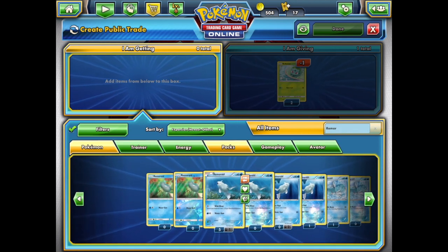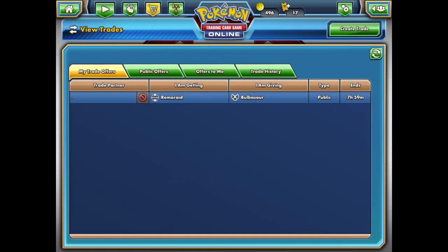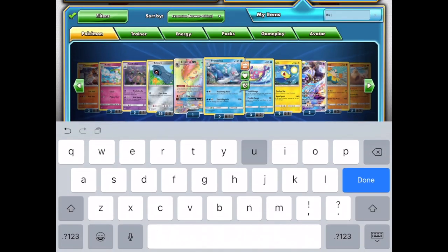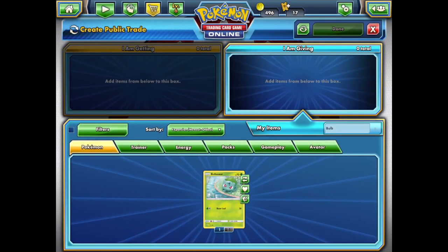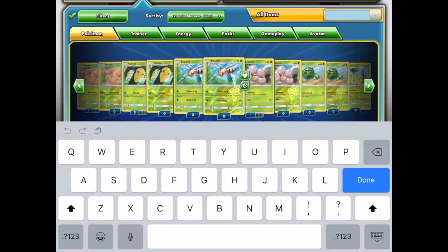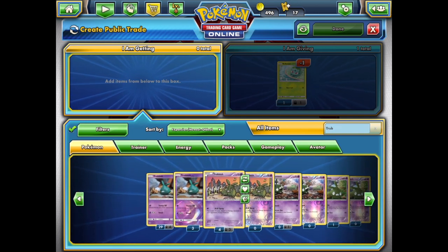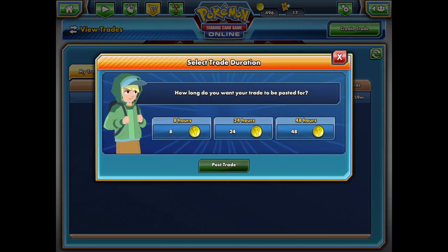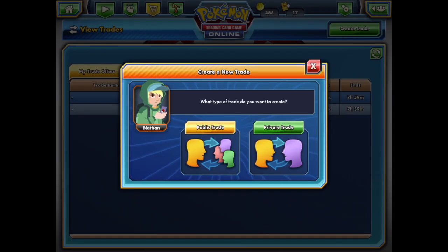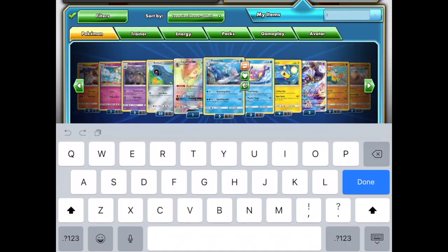As I did before, I trade the Bulbasaur for a Remoraid, and that trade went pretty well so I decide to do that again. Then I grab a Trubbish — Trubbish evolves into Garbodor, and Garbodor is playable. It might work out. It is a playable card because it is a great evolution basic, and it's the Trubbish you want to play.